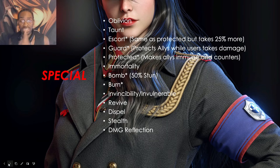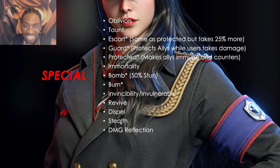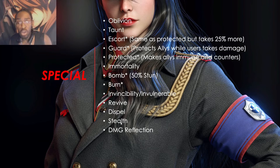In the special category, turn stagger is again your solution to most of what's listed. Turn stagger can help you deal with: the escort effect, the guard effect, the protected effect, immortality units, and invincible units. For stealth — you can't target a stealth unit directly, but if you do an AOE attack, it will hit everybody automatically, which removes stealth. If a tank taunts, an AOE attack can break through the taunt and still hit a unit in stealth.